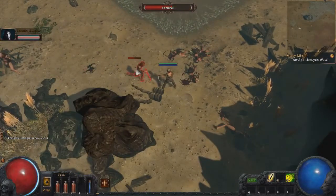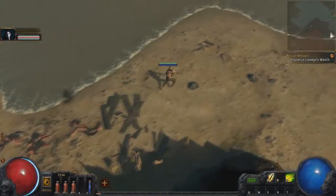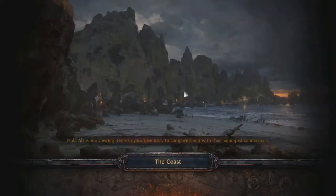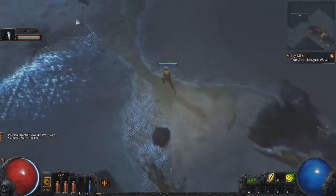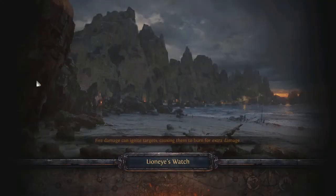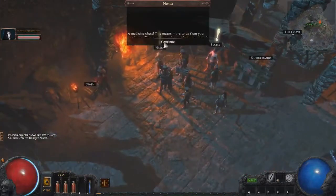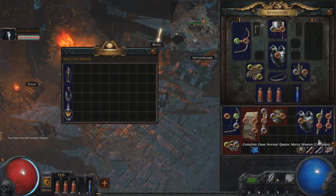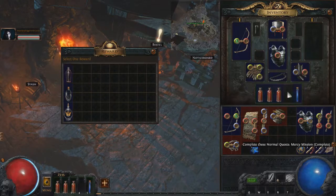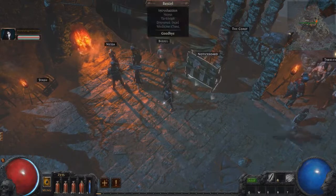Are you getting any XP? What's the teleport button? I don't think there is one — you just walk into the waypoint and teleport from there. This is a really well-done game considering it's free. We gotta go to Lion's Eye Watch, then bring the medicine chest to Nessa. Complete the mission — done! Select reward: quicksilver flask.